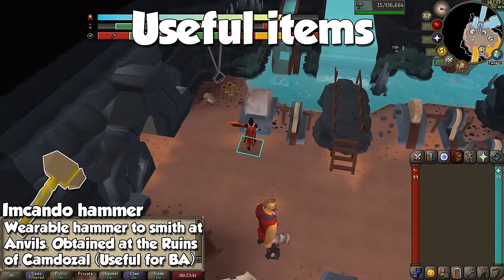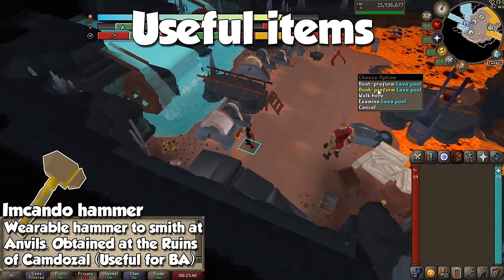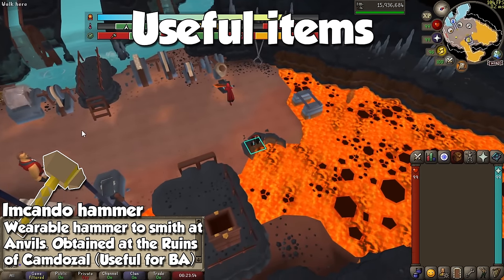The final item on this list is the Imkando Hammer. This is a wearable hammer obtained from the Ruins of Czemdozel, for which you need the quest Below Ice Mountain. I didn't include it in the recommended quests because this is more of a luxury item, and it's not going to make a huge difference.